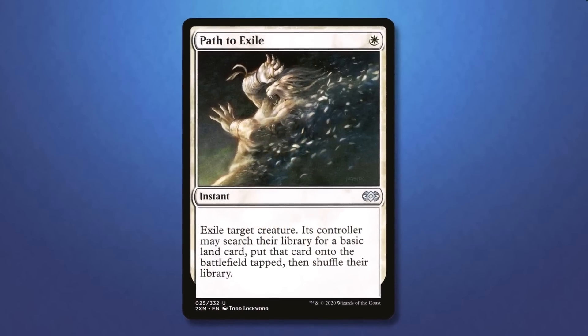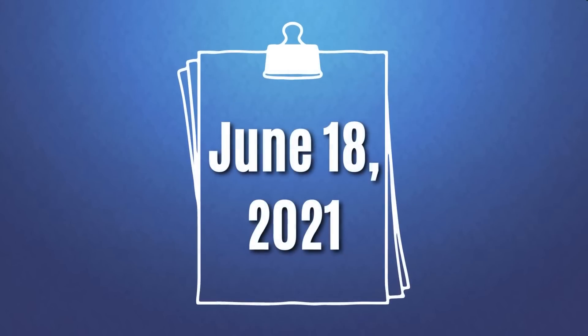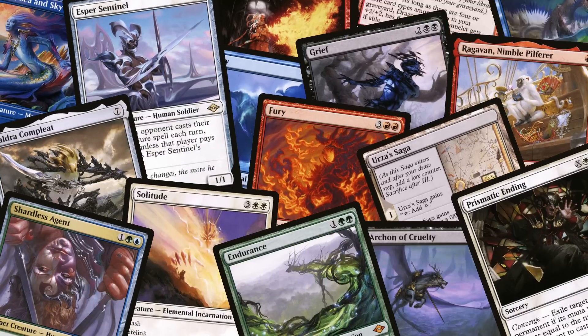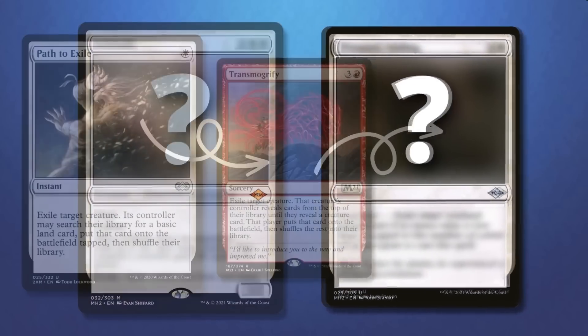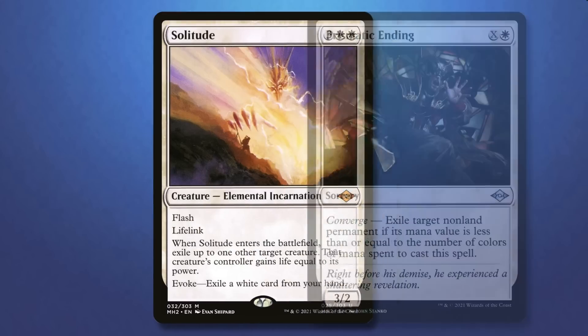This card remained one of the most played removal spells for a little over 10 years, yet it would be in June of 2021 when that changed. That was when Modern Horizons 2 came out, and two notable cards completely transformed the space for white removal — those being Solitude and Prismatic Ending.